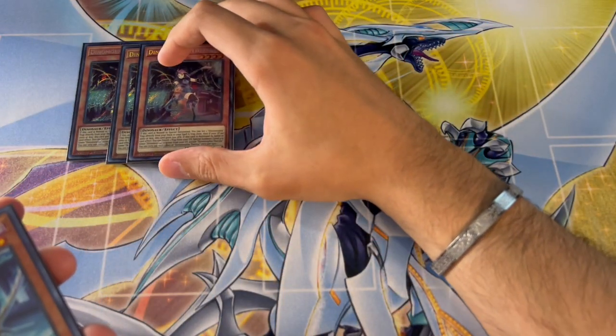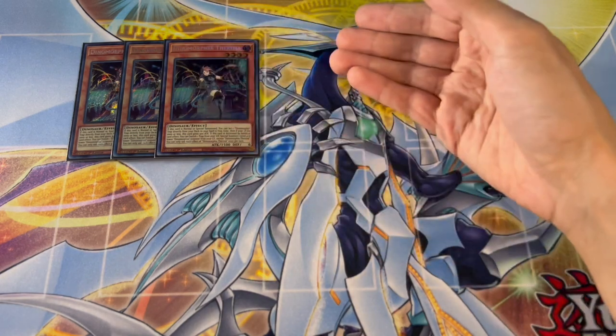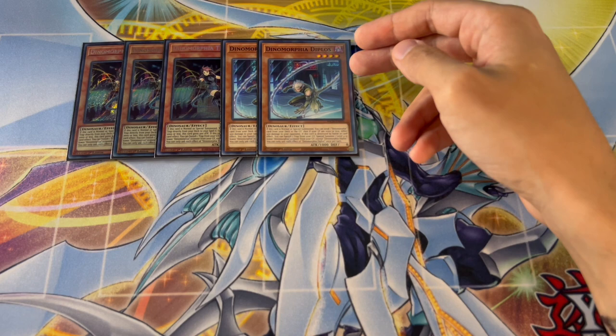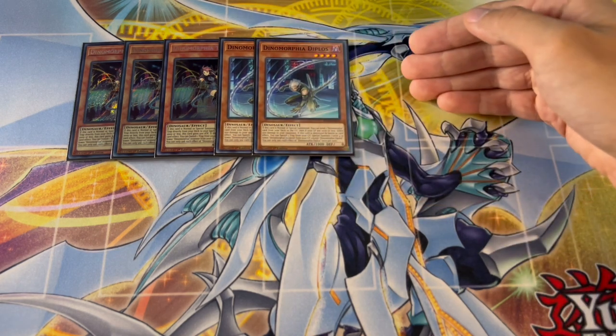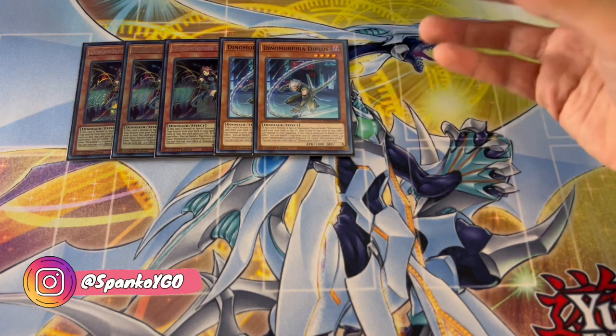I don't want to keep you guys waiting, so let's get right into the deck profile. We are playing three Dinomorphia Therizia, which is of course the most important normal summon of the deck. We're also playing two Diplos. You don't want to play three because he's just a name you use for fusion summoning. We're not playing Miscellaneousaurus or any other dino cards because you really don't need them.